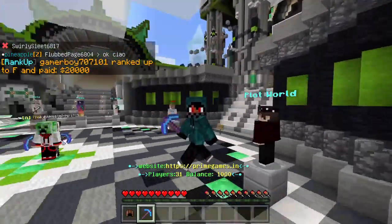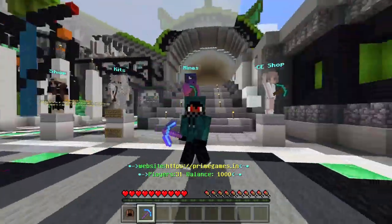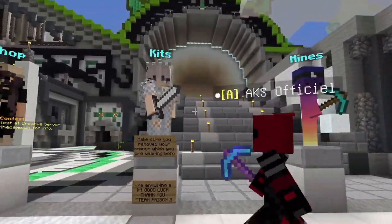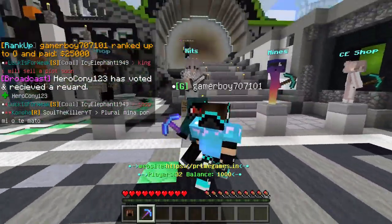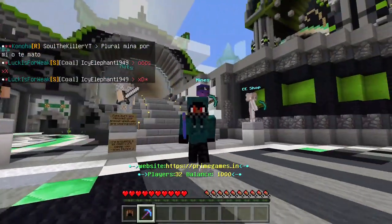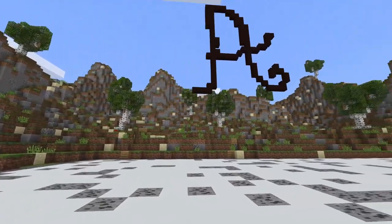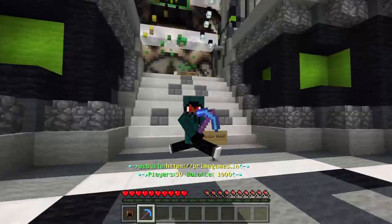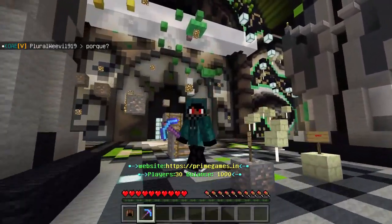Further down there's a tutorial and then three or four more signs for CE Mines, Kits, and Shop. The kits are pretty self-explanatory — a diamond enchanted pickaxe is the common kit. I checked out the mods as well, here's a clip. It's a really big, well-crafted server — not shabby like some others.